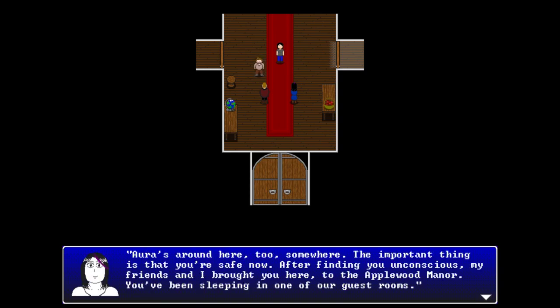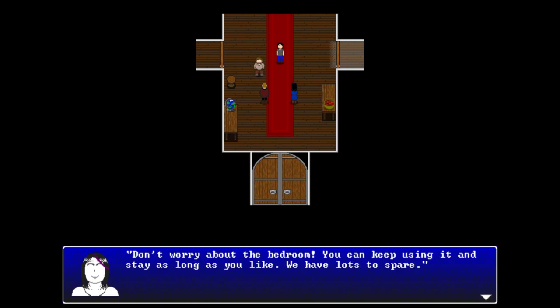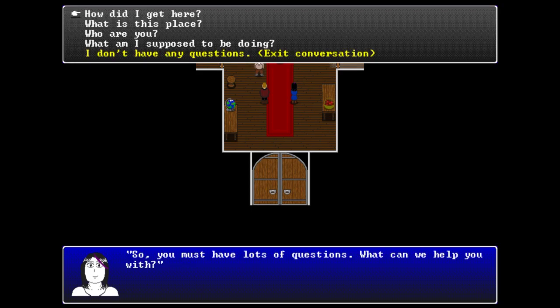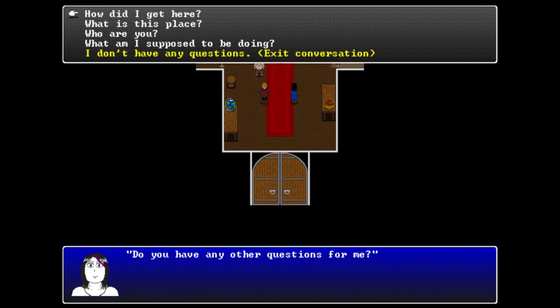Violet introduces herself and her companions: 'My name is Violet, this is my friend Ambrose, and you've already had the pleasure of meeting Jackern.' She explains that after finding you unconscious in the wilderness, they brought you to Applewood Manor, where you've been sleeping in one of their guest rooms. She invites you to stay as long as you like, saying everyone needs somewhere safe until they can go home again.